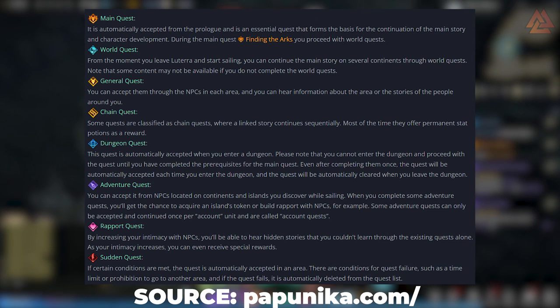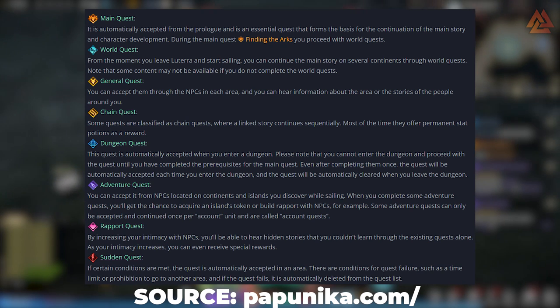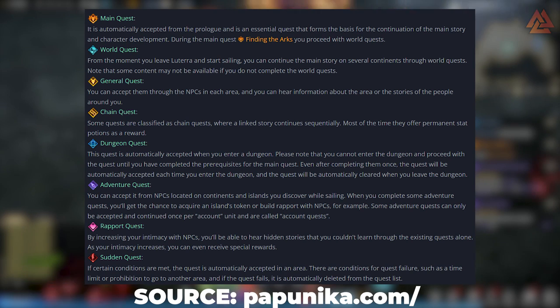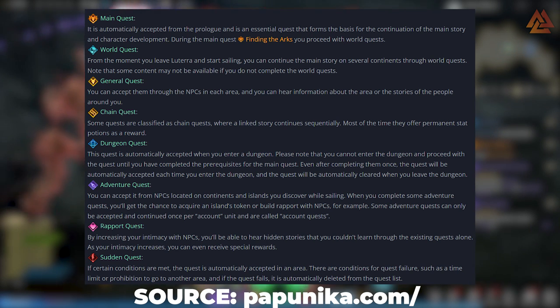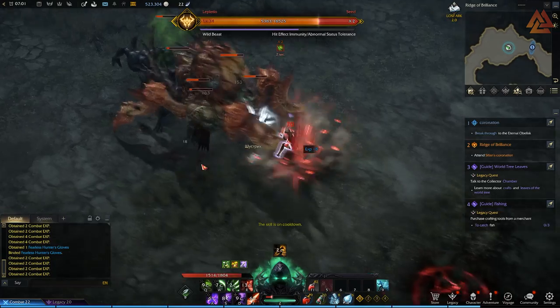Typically in hubs, you'll also see Adventure Quests, which give you important account unlocks like the housing system called Strongholds, or discovering crafting and trade skills. Key NPCs you meet will also offer Rapport Quests, which tie into the Affinity System — basically like building relationships with characters. As you build Affinity, you'll unlock more and more Rapport Quests, which unlock unique rewards and different things to help your character. Don't sleep on Rapport Quests or Adventure Quests, because you're going to need those later on.